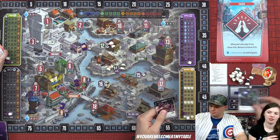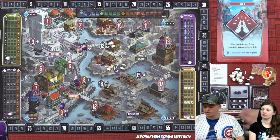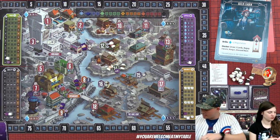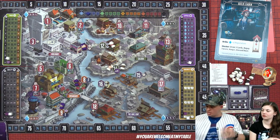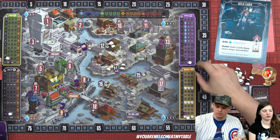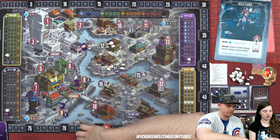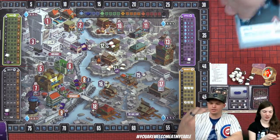Derek goes all-in: he activates all four remaining cards, taking four favors and going up on every single track. That's a lot of favors. Lizzie's turn now.